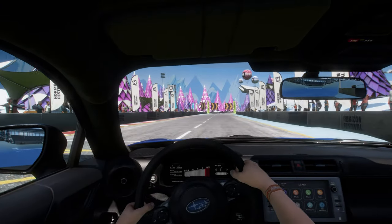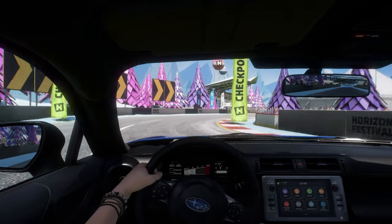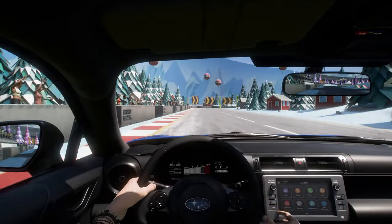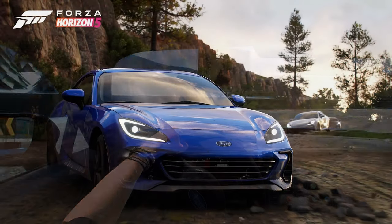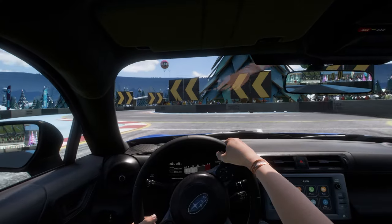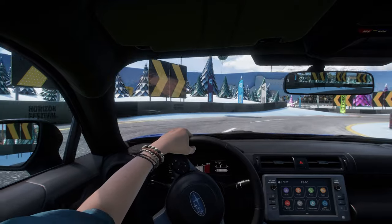This latest 2022 Subaru BRZ comes to Forza Horizon 5 from the new Forza Motorsport game, where I have driven it briefly but not for a while, so can't really compare. Driving it here in Horizon though it felt pretty nice — a fun little thing to drive, low power, not lots of grip, but a fun little rear-wheel drive sports car, and it is also of course very similar to the Toyota GR86 that was added to this game fairly recently as well.